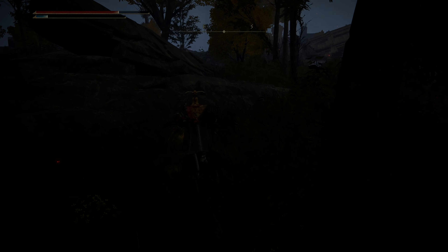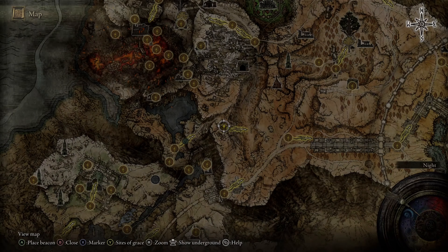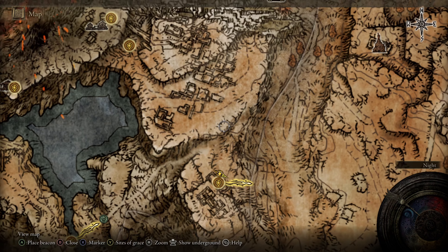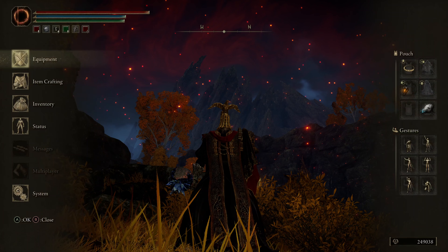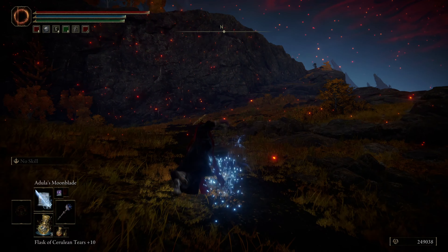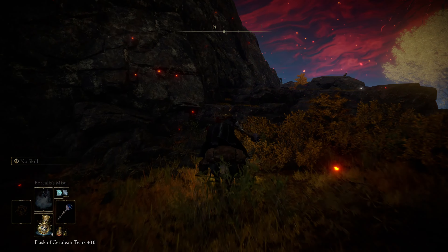Alright, on to the next. Here we are right around the next area at the Erdtree Gazing Hill, up right above the Grand Lift, above these ruins. We're going to be going just up the cliff side to those little empty ruins up there. We're here pretty late game trying to take out these bosses, get this loot, and finish this little mini side quest. Getting some Death Roots — this guy will give us three Death Roots, a couple of cool items as well, a really cool weapon, and that Spirit Ash summon from the first one.